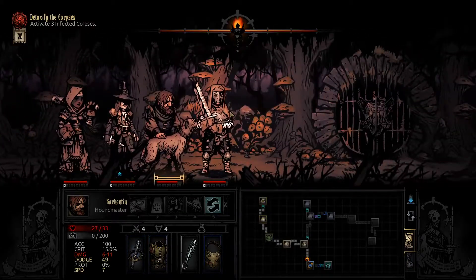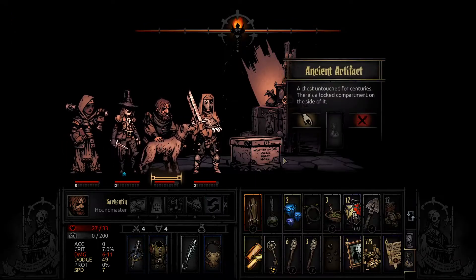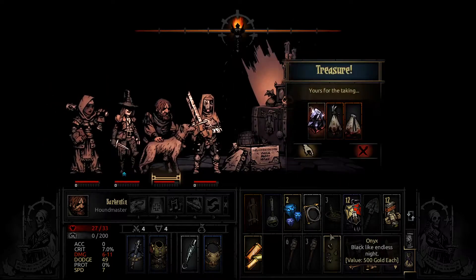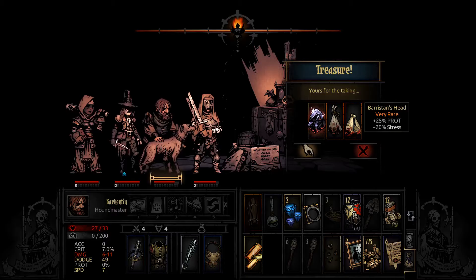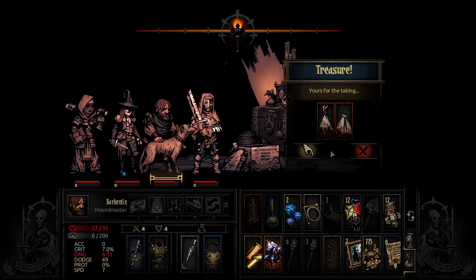Is this the secret room? Yes — we use the key and get two very rare trinkets. One has a huge amount of protection but 20 stress, which is a lot. The other gives 25 damage — that's crazy. We're obviously going to take both and find a way to make use of them.